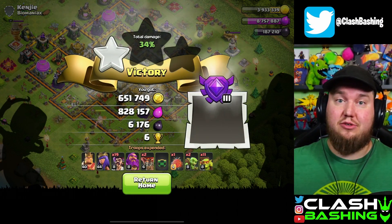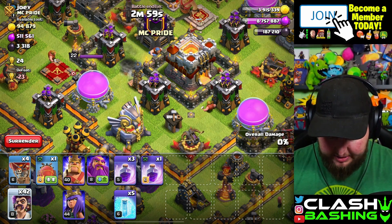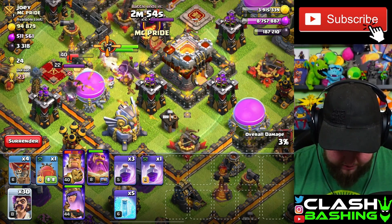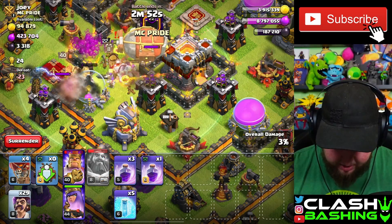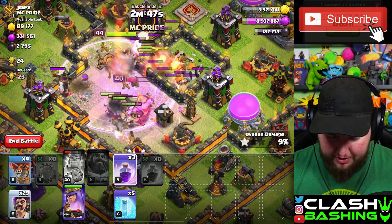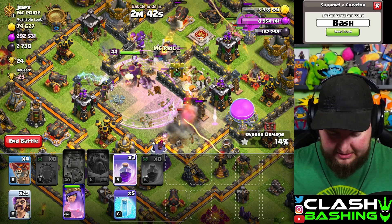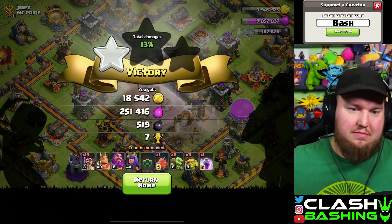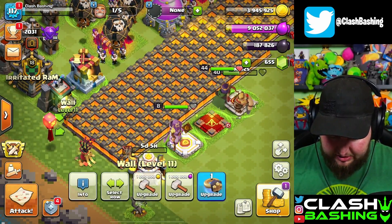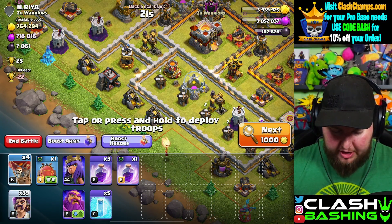That one's not bad for number six - easy grab! Attack number seven: there's a hole in the base. We'll put the king in, throw in all the wizards we need, put in the battle blimp, and just let things work through here. Since we can request again, we'll rage up and maybe get some progress on something we need, or just get some elixir to throw into walls.